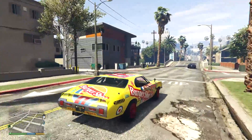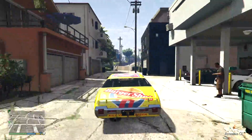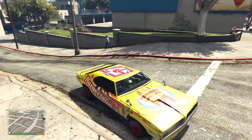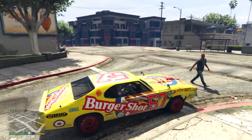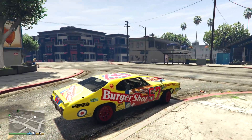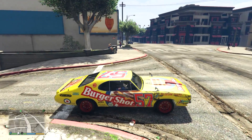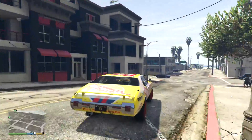Hello everyone, good morning, good afternoon, good evening — hope you're all having an amazing day. My name is Lex, and welcome back to some more GTA 5. Today I'm driving a car I don't think I've ever driven before: the Burger Shot Stallion. I don't know how to get it — maybe there's an obvious way I've forgotten — but I don't think I've ever seen this out in the wild. If you guys know where it's parked, please let me know in the comments below.